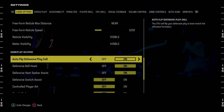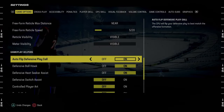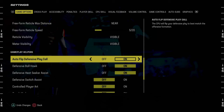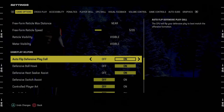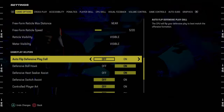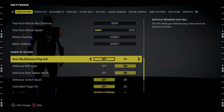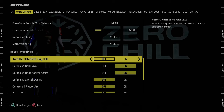Autoflip defensive play call, we're going to keep this on. You can turn it off in your coaching adjustments, so that's what I do — I keep it on by default, then in coaching adjustments I'll turn it off if needed. Honestly, most defenses in Madden 24, I'm actually going to turn this off because every defense I've run over the last several months has required autoflip defensive play call to be off. You can also turn this on in-game if you want.